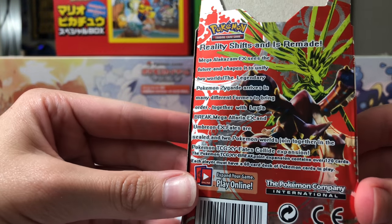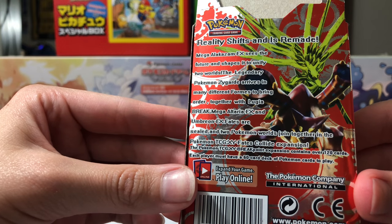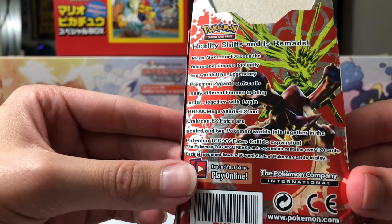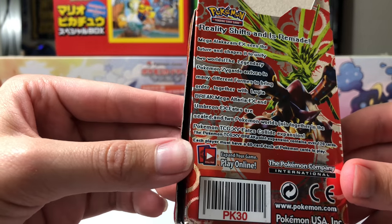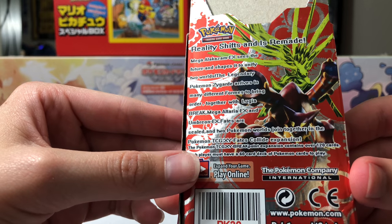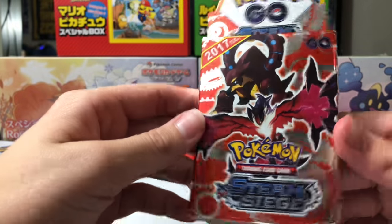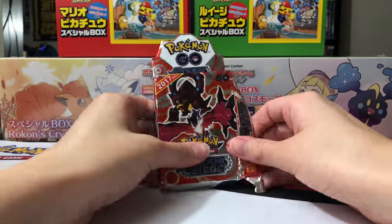From — from? 'To bring order. Together with Lugia Break, Mega Altaria X, and Umbreon EX, fates are sealed. And two Pokemon worlds joined together in the Pokemon TCG XY Fates Collide expansion.' Wait — 'The Pokemon Breakpoint expansion contains over 120 cards. Each player must have a 60-card deck of Pokemon cards to play.' But this is a doozy. I don't know, we'll just open it up.